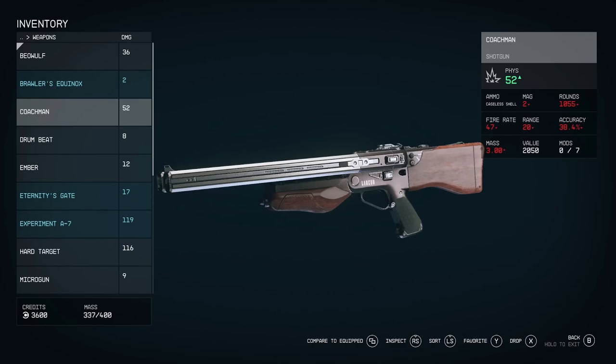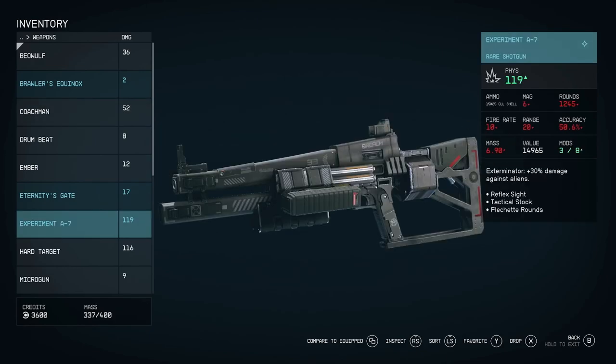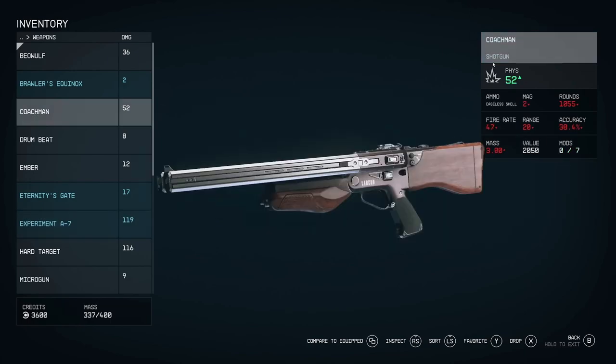The next thing to look at is the ammunition the weapon uses. This one uses caseless shells. You might think all shotguns use caseless shells, but no — look at this other shotgun, which uses CLL shell ammunition, a completely different ammo type. So we will have weapons from the same category using different ammunition types, which will be pretty important later on.